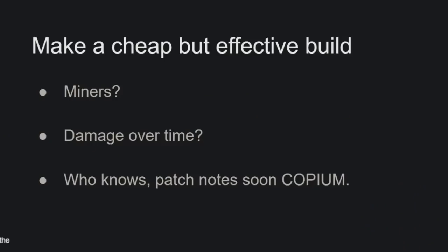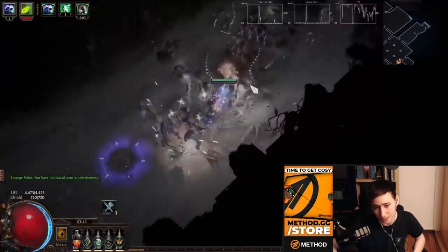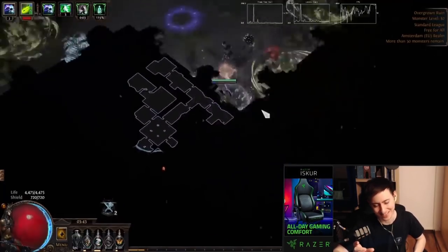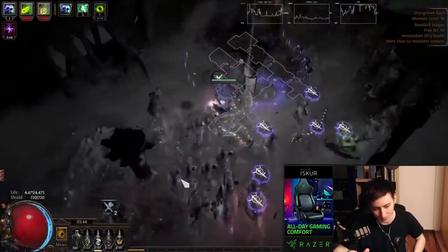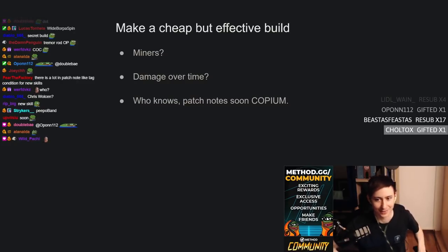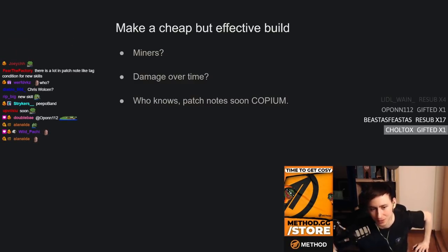Next, it's really important to make a cheap but effective build — which is something we have no idea about this league with nerfs incoming. It's generally always defaulted back to miners or damage over time builds like caustic arrow and toxic rain. We're getting patch notes soon. From what Chris said, they're not buffing underperforming skill gems — they're just nerfing overperforming ones. I have a feeling the good builds are still going to be good, just less good. You're probably still better off going for a formerly meta build rather than something experimental.